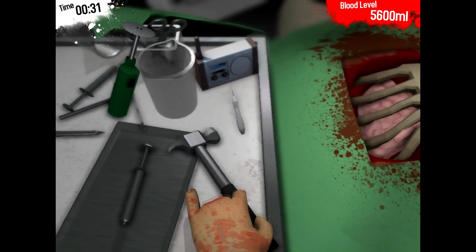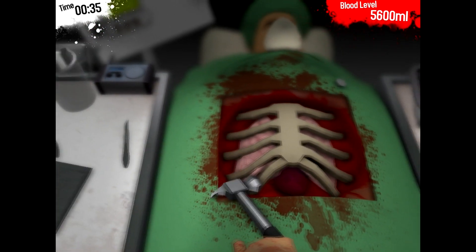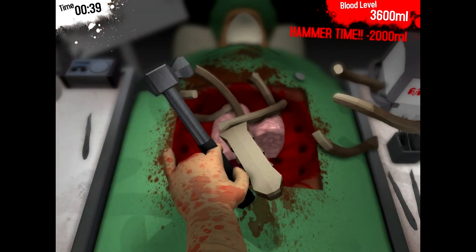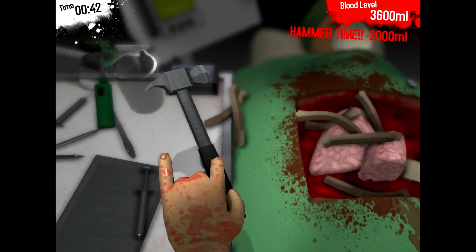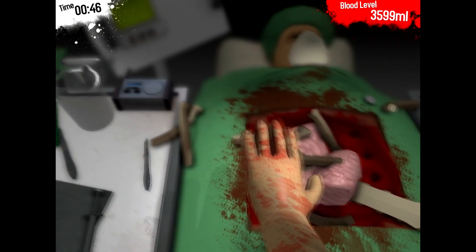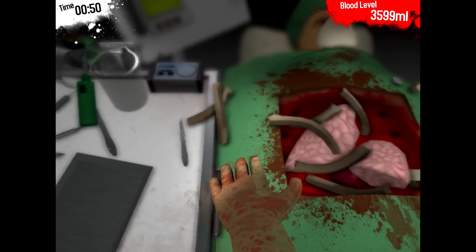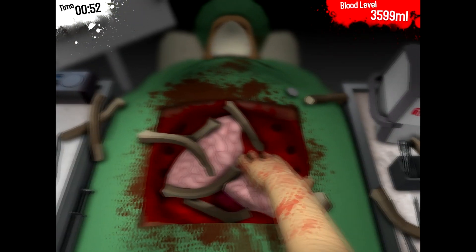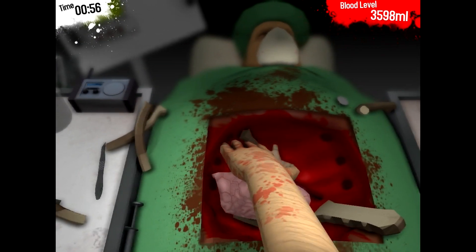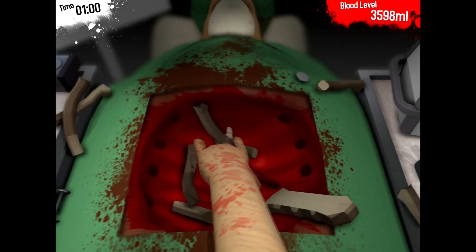So the first thing I'm going to use is the hammer. I'm actually using a brand new technique where you don't stab the hammer through — we'll see how long it takes me to open up the chest. So it worked pretty well. And as you can see, it phased through my finger — that's a brand new surgery technique that I have just now invented. And I'm going to pull out all these unnecessary things: lung number one, lung number two, and then all these stupid useless ribs.